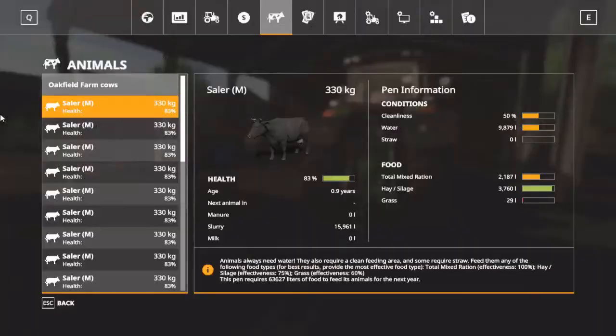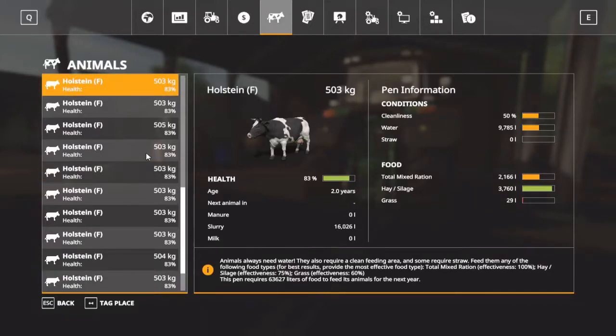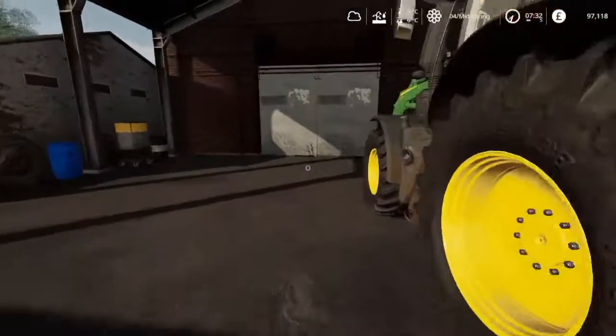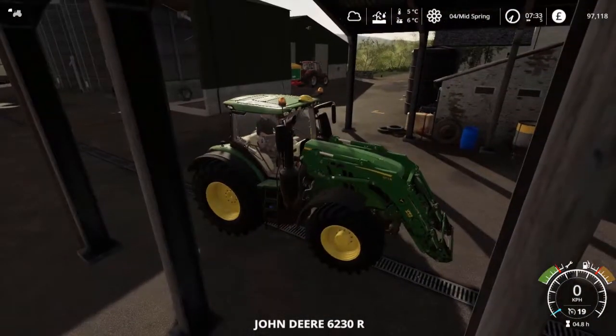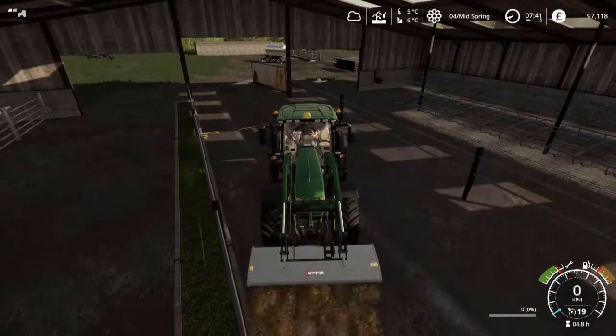We should probably take a look at their condition as well. Cleanliness is 50% and they are lacking water. I'm going to let the total mixed ration slip for now — the TMR has 100% effectiveness, silage is 75%, and grass is 60%. We are getting a little bit of grass in and that should increase as time goes along. Their health meter is a good indicator too — for now they are healthy. We'll keep the hay and silage topped up and perhaps they'll start grazing a bit more. Time to get them watered and clean out their feeding area.